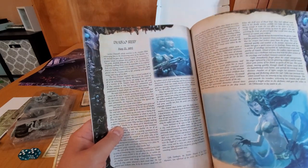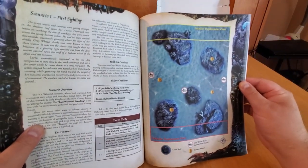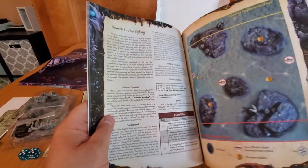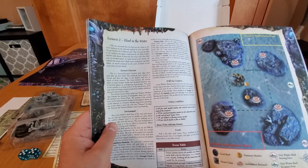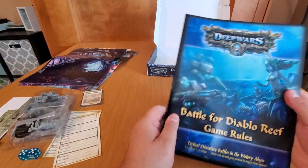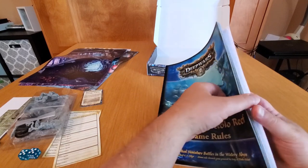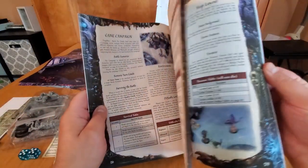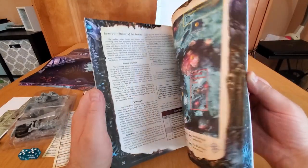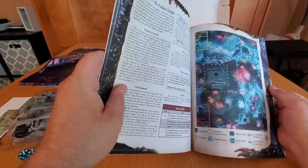Here's the scenario section for Battle for Diablo Reef — it tells you how to set up your map, treasure markers, wild sea creatures, and exactly where to place your models. There are multiple scenarios — Blood in the Water, Scenario Two — I'm imagining these are intended to be played in order. Really nice book, solid binding, good quality. Campaign rules, battle scenarios, sunken temple — they use each map and tell you what each thing does and what level it is.